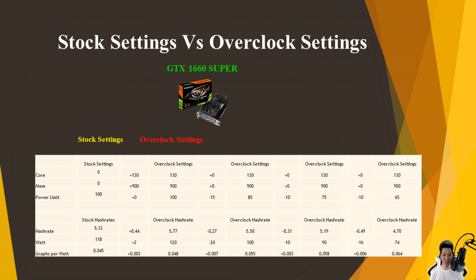Now let's compare the stock settings versus the overclock settings. The top part of this table shows the different overclock settings I used and the bottom part shows the different hash rates and power draws. From stock to overclock with the power limit at 100, I gained about 0.44 graphs per second and gained about 2 watts, averaging around 5.77 graphs per second but pulling around 120 watts. My graphs per watt increased by about 0.003, so now it's about 0.048.